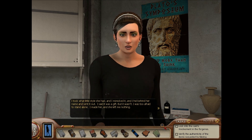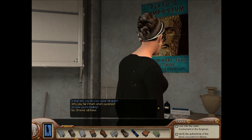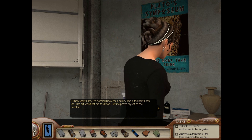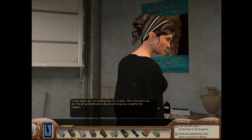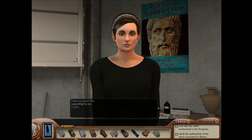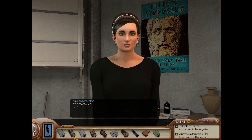I had a friend who needed my help, and I helped. I took what little style she had and mimicked it. I hid behind her name and sent it out — I said it was a gift. But it wasn't. I was too afraid to stand alone. I made her, and she left me nothing. Is that why you let your career fall apart? Why play fair if that's what's punished? So now you're stealing. No — I'll never sell these. I know what I am. I'm nothing new. I'm a mimic. I have to report this.